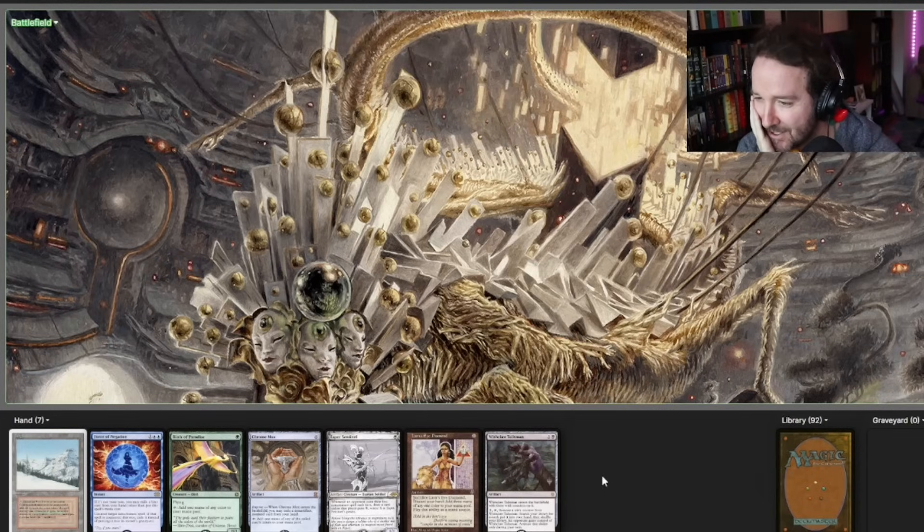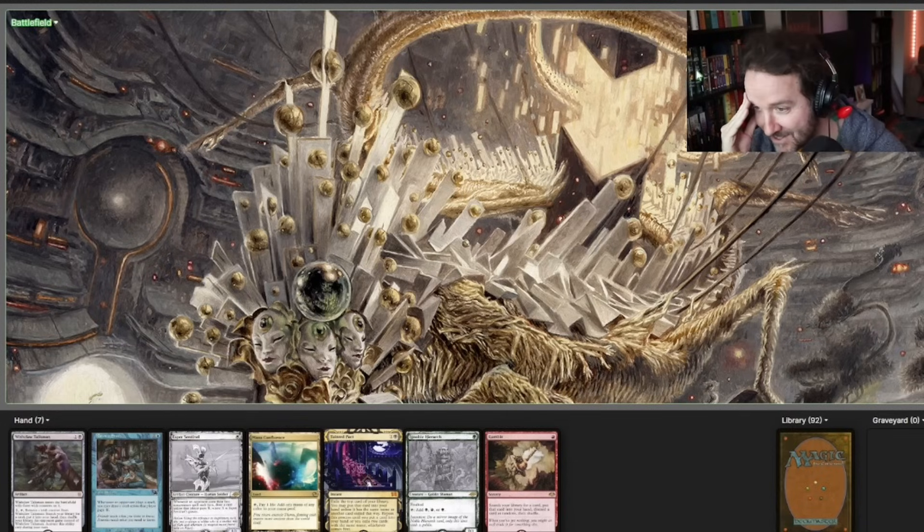I really like this hand, but we don't have mana to cast Wishclaw Talisman. I feel like this is a trappy hand — I could hope to get something to play. I can play a Bird on turn one with Taiga and then play Wishclaw Talisman, fetch up something, but a turn one play just doesn't seem possible besides Birds of Paradise. It's debatable — I think I'm going to pitch this hand.